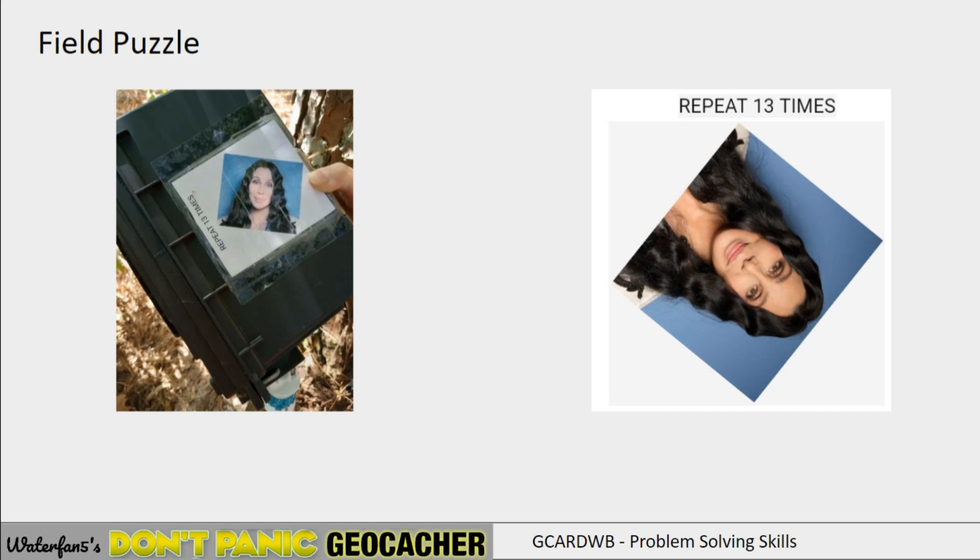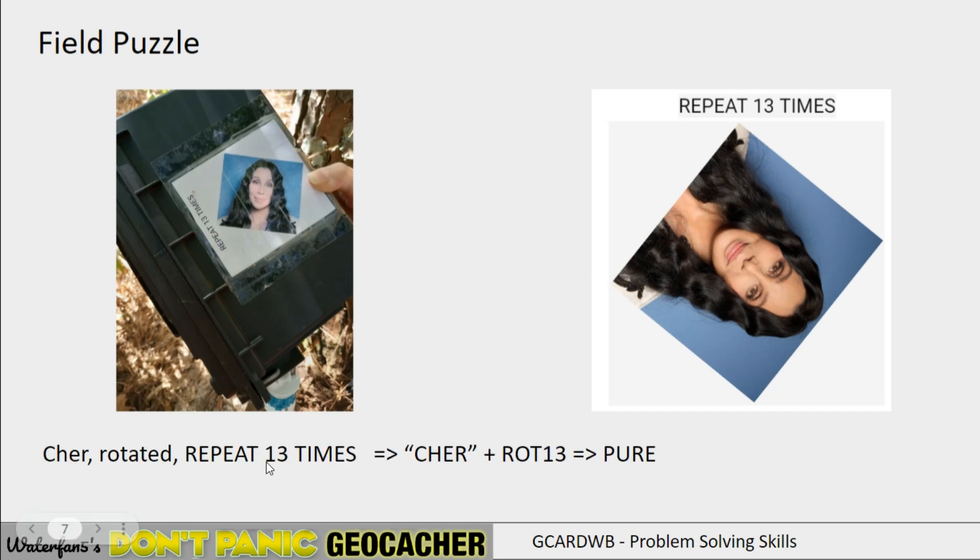This is what you would find: a plastic ammo can, and on top of that was a piece of paper taped to it, from which you had to derive the lock combination. This was a four-letter combination lock. If you rotate it correctly as it was on the container — letters up — you had this picture. Above the text says 'Repeat thirteen times.' So this is of course SHARE, but SHARE isn't straight up — she's actually rotated. And then repeat thirteen times the rotation. In other words: SHARE, ROT thirteen. And that gives the word PURE, which would open the cache container.